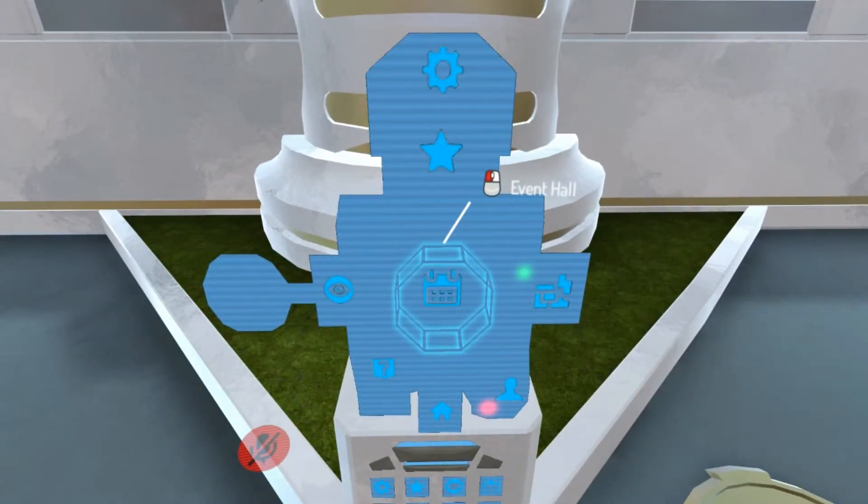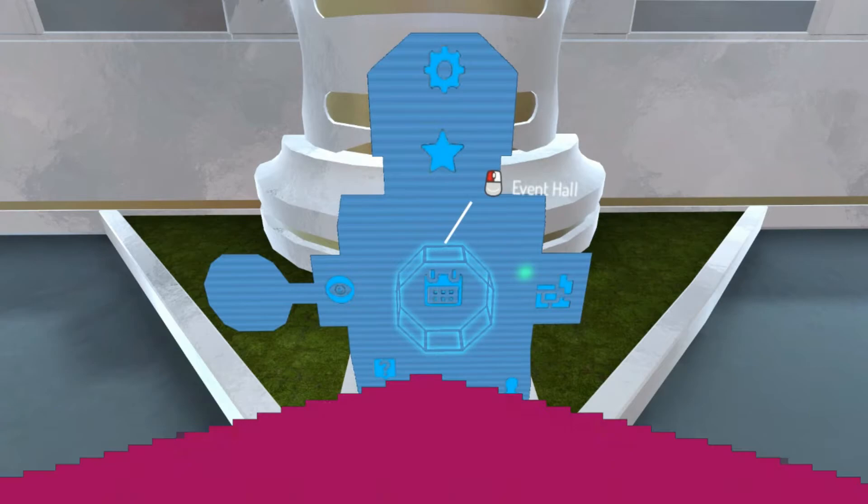Back at the minimap, we still haven't gone to the event hall. As we've gone to the two artistic locations, you've seen the event hall from those areas. I'll take a quick jump over to the event hall just to give it a look and show it off.